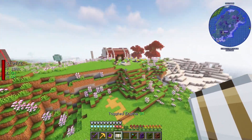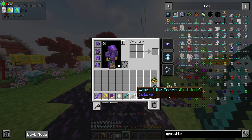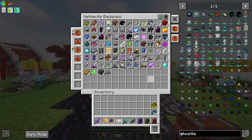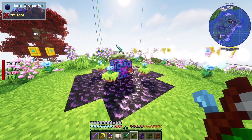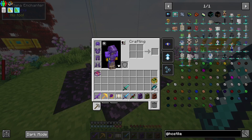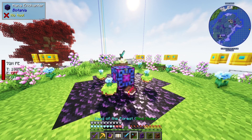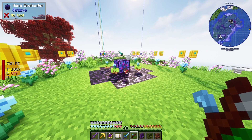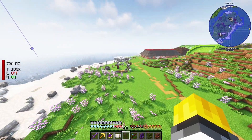Oh, because this doesn't take away the book. So if I do this and then throw down this and then activate it, it's going to give me a Sharpness 9 sword. Oh, I understand now. Wow, literally infinite.